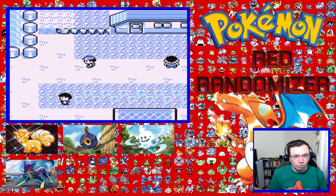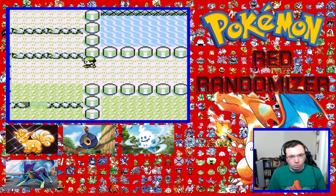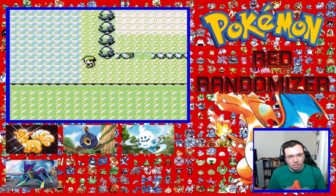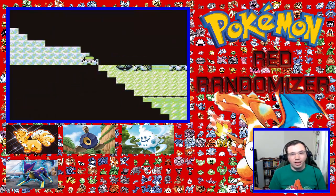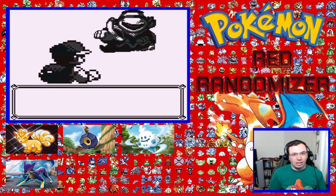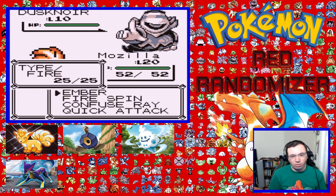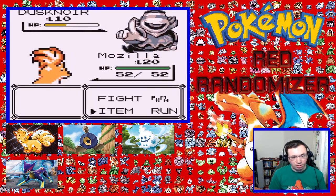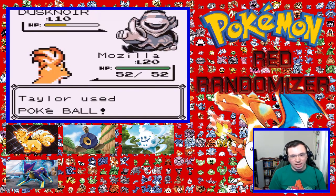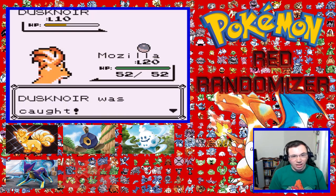So we're going to go over to this route that I skipped in the last episode, because I was running low on time and past the 20 minute mark. We're going to see just what I could possibly get here. It's a Duskdermar - something I already knew was in the game, I've seen it before. I don't know if this thing's going to live an Ember. It did. Caught the Duskdermar. Nice.